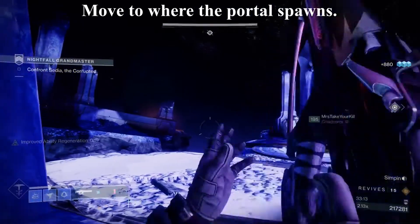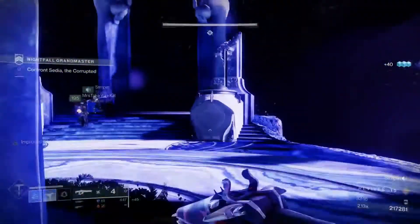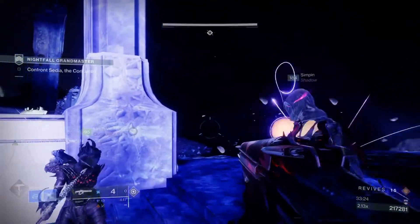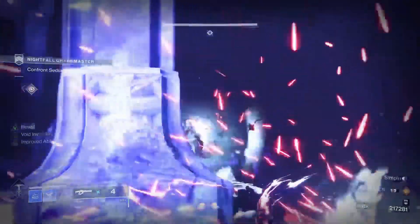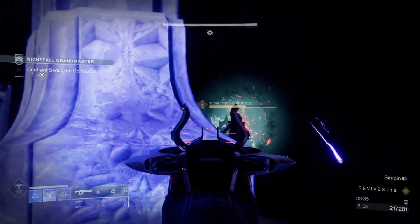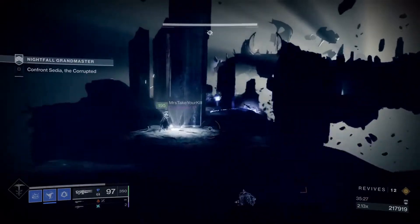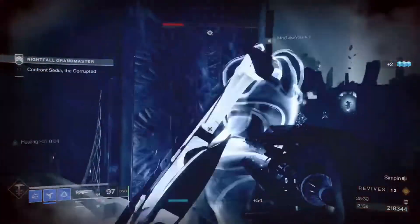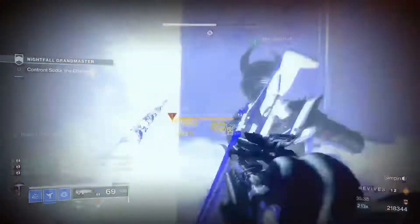One very important thing that wiped us on one of our runs: once Sedia goes into the Ascendant Realm, the platform you're standing on turns into a death zone — not a 'joining allies' area, but one that will actually kill you. So as soon as she is ready to move, get off that platform and move to the portal. That's how you transition to the next part of the encounter.